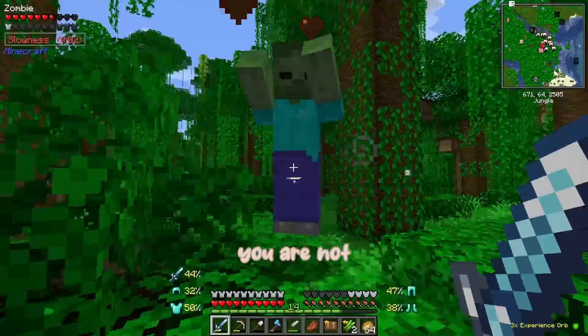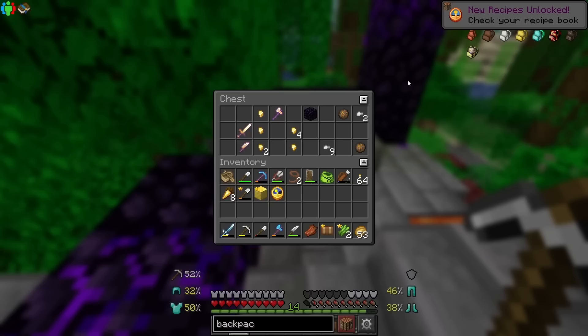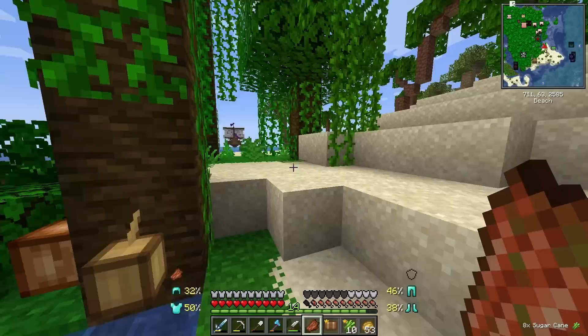Lots of zombies - no thank you, you are not welcome here. I'm trying to go on a cute little exploration trip. Another ruined portal! This one has a crying obsidian and a gold block. A clock - that's fun. I'll go ahead and take the clock and maybe some of these iron nuggets.